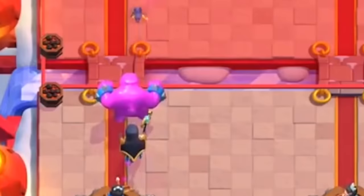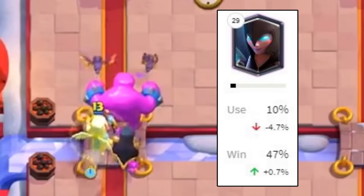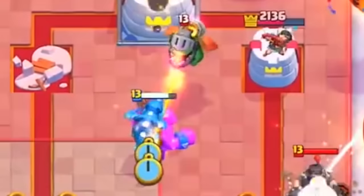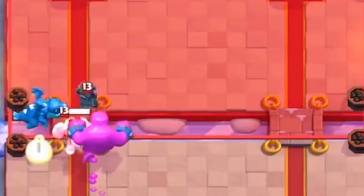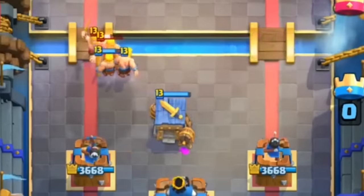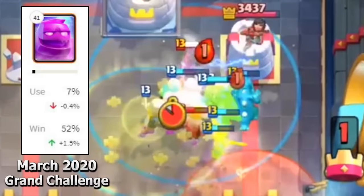With all these changes, the Purple Golem was beaten down to just a 3% use rate, and its loyal Battle Healer companion followed it down the hole. The card was still viable if played right, and considering the hate it'd gotten and chaos it caused for months, this seemed like the best spot for it to be. Before the month was even over, an Elixir Golem deck with the Magic Archer briefly became the top performing deck in Grand Challenges, temporarily giving the Elixir Golem the highest win rate in the game. In February 2020, the Barbarian Hut got a significant rework making it competitively viable, boosting the Elixir Golem's popularity. The E-Golem's rates were almost exactly average.